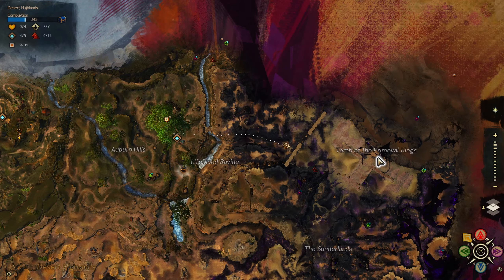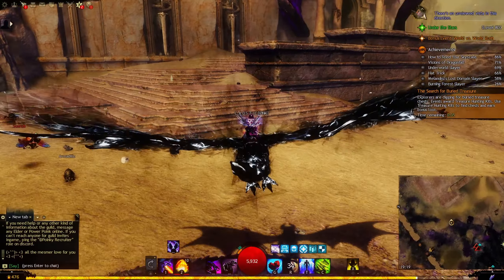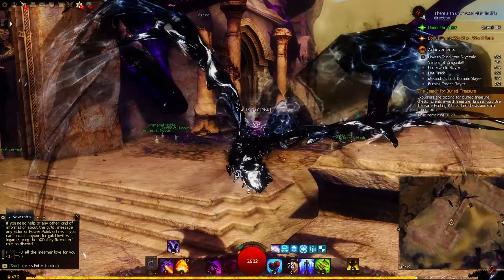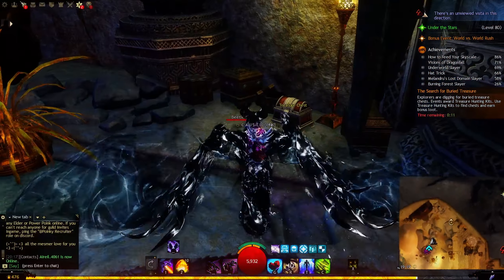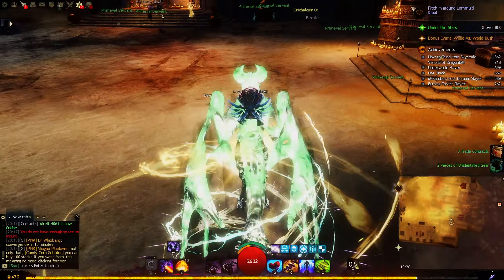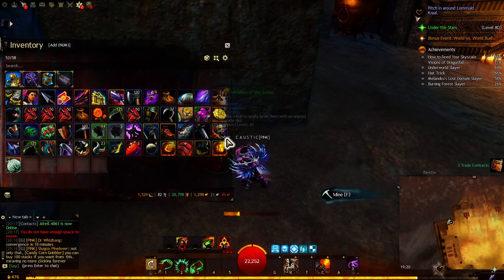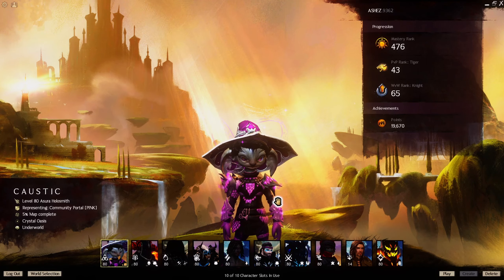The place is the Tomb of the Primeval Kings in Desert Highlands. You can park a lot of alts here and farm rare gear and globes of ectoplasm every day. As you can see, I can open the chest with my other character as well. You're also going to find arichalcum ore here for some extra profit. You can go there with whatever alt you want.